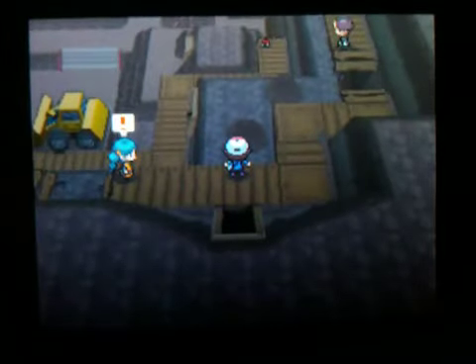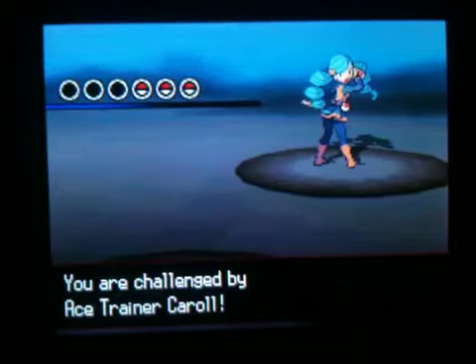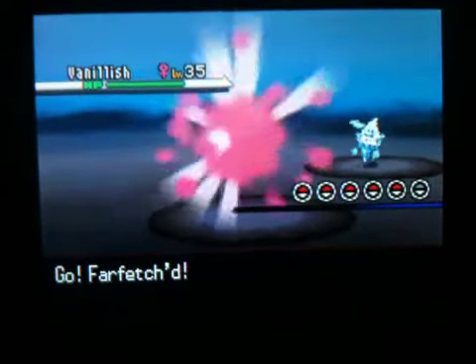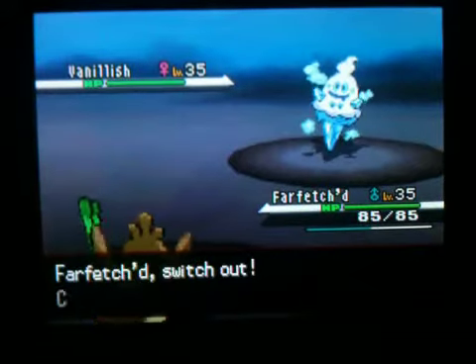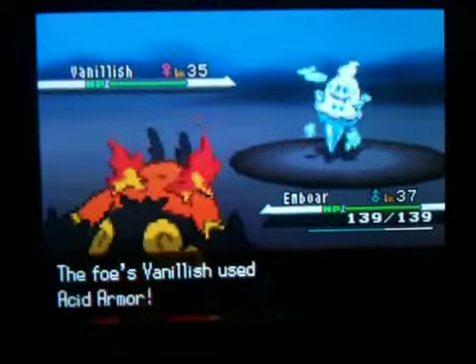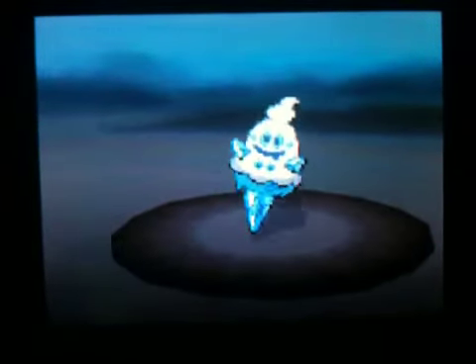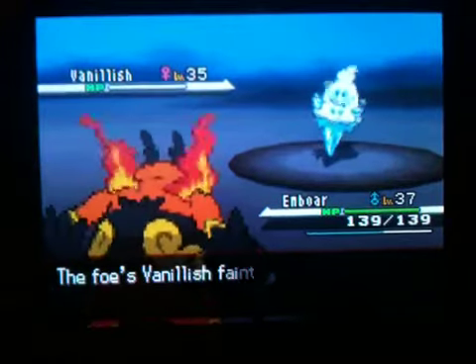Oh, what's over here? It's a trainer — Ace Trainer Carol, she has a Vanillish! I hate these ice cream things, they're really annoying! This thing probably knows Ice Beam already because it learns Ice Beam at level 35 — so annoying! So I'll send out Emboar, and it might use Acid Armor raising defense, but I'm gonna use a Special Attack, aka Flamethrower, for a nice amount of damage! Down the little ice cream goes — I wanna eat that thing! Delicious! This is actually a good Pokemon, I know this!